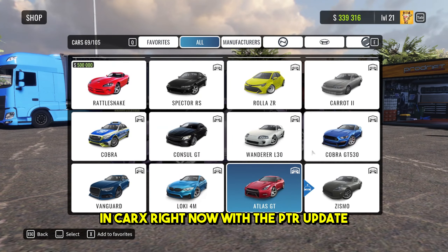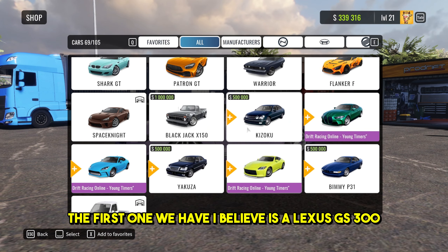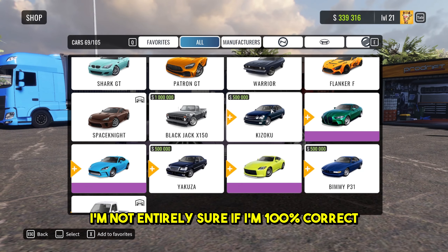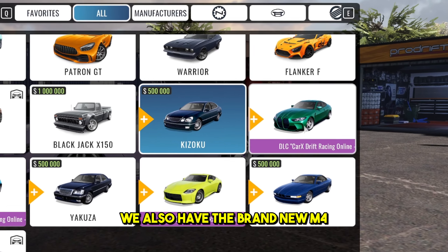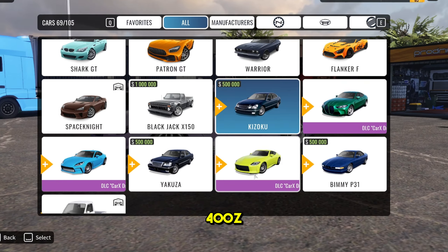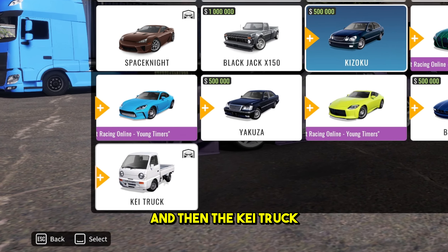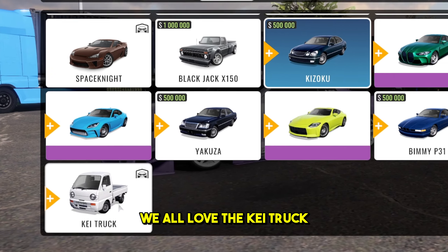We have seven new cars in CarX right now with the PTR update, which is absolutely insane. The first one is, I believe, a Lexus GS300 - I'm not entirely sure, but I believe that is what it is. We also have the brand new M4, the GR86, the Yakuza which I think is a Toyota Crown, the 400Z, a BMW - potentially an 850i I would guess - and then the K truck, which is far superior to all of these, and obviously we all love the K truck.